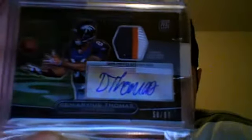Next is a black refractor, so it's out of 99 — 58 out of 99 — Demarius Thomas, three color: blue, orange, and white. I haven't got that one in a magnetic yet; my LCS ran out of magnetics. Next we have 98 out of 500, Eric Berry. This is a really nice patch, three color: red, gold, and white.